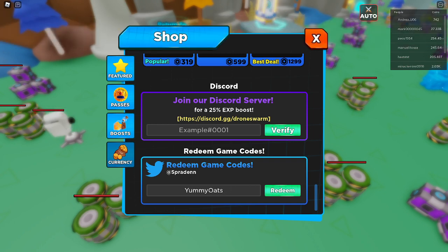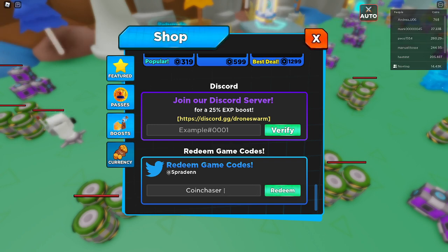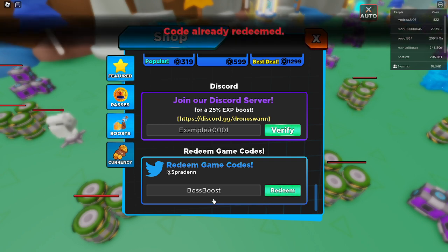They will work for you, hopefully, if they're not expired. If you know any new codes for this game, please tell me in the comments so other people might be able to use them. The next code is Coin Chaser — make sure to redeem that one. Then we have Feeling Lucky — redeem it and you will get some boosts or something. And then we have Boss Boosts, and that one is already redeemed.